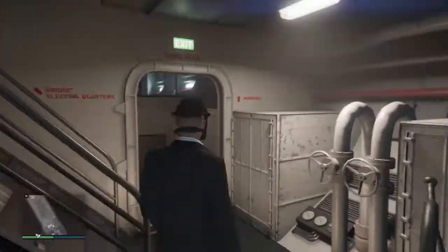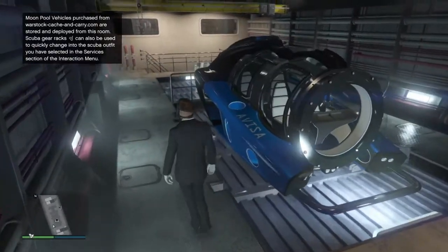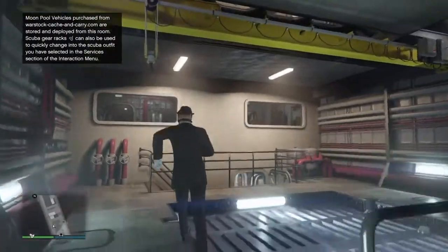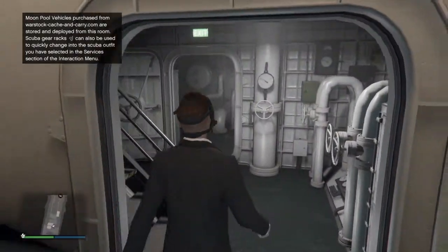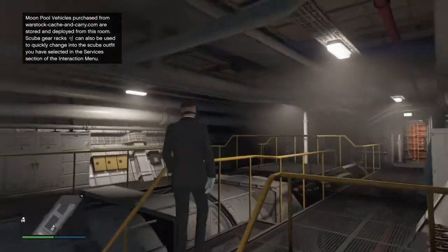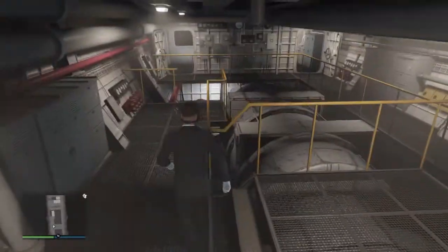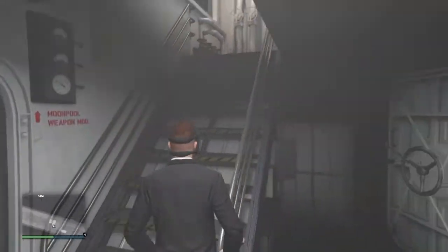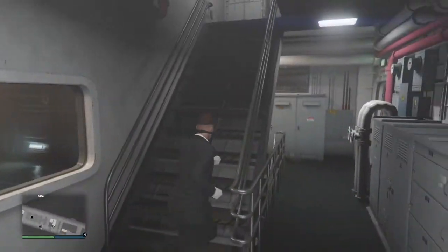Let's travel this way. So if you do the heist this is the whole area you don't need to go to. This is pretty ace. I guess the helicopter will be above. Maybe it's in here. This looks like an engine room. I guess that's just another way out and another way upstairs. As you can see the submarine is quite a big space.